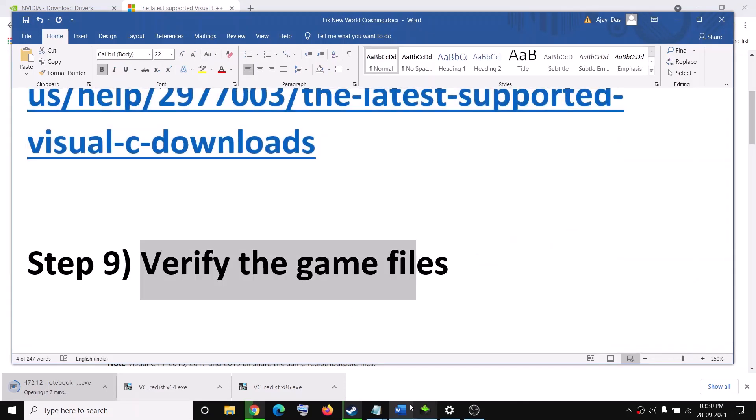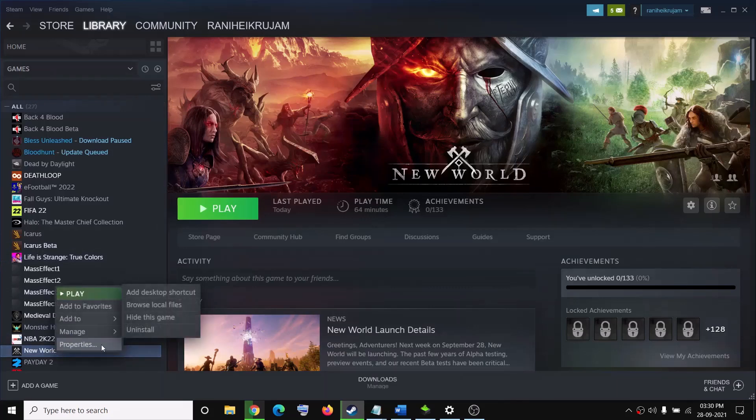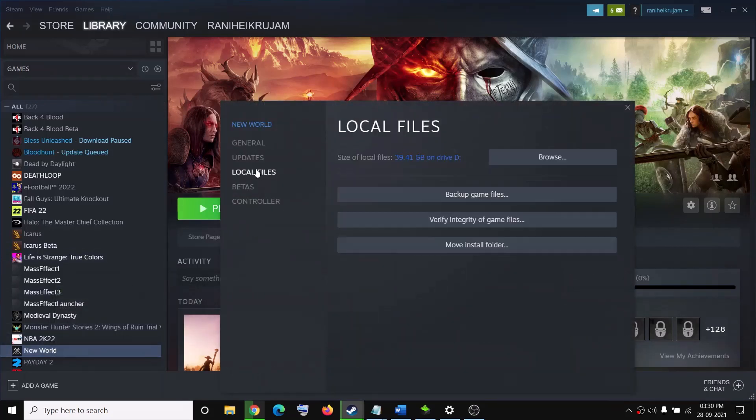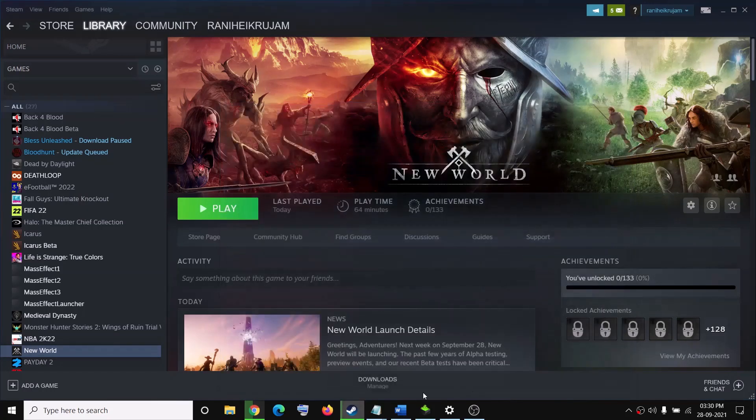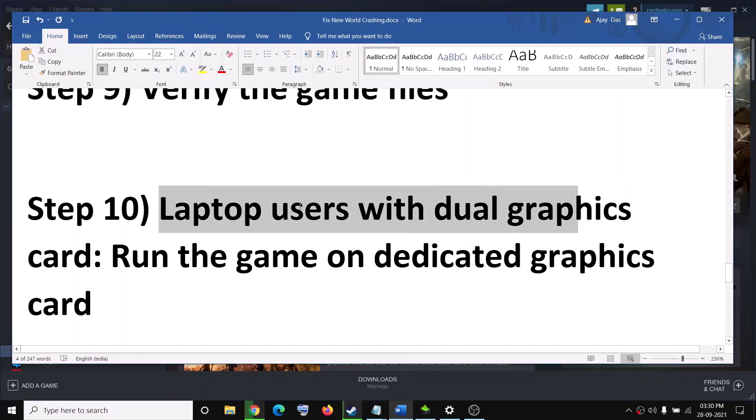The next step is to verify the game files. Go to Steam, right-click on the game, select Properties, go to the Local Files tab, and click Verify Integrity of Game Files. After verification, try to launch the game.